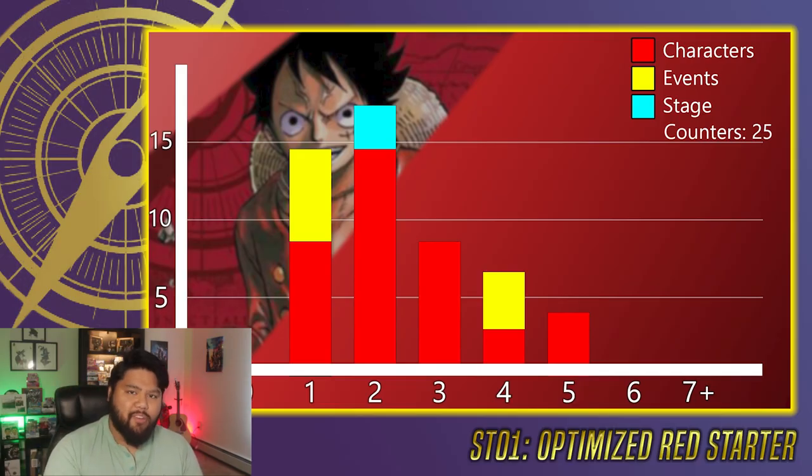Like with all the One Piece CCG deck profiles we've done so far, let's take a look at the Don curve. This is really important to see just because it shows how the deck wants to play. You'll notice that we have a lot of things on the lower end — this is a deck that is built low to the ground. A lot of our one costs are utility pieces that give us additional effects, also some blockers. We have a huge spike in the twos just because a lot of our cards come from there, and a lot of our twos are in the sort of 4,000 power range, which doesn't really hurt us compared to most other starter decks, because our Luffy leader is so good at giving characters Unrested Don.